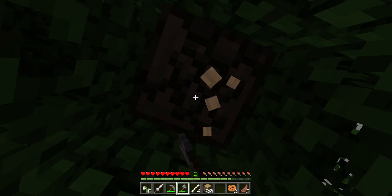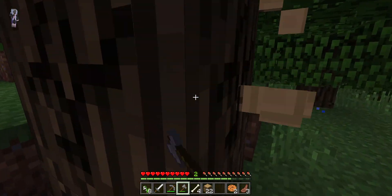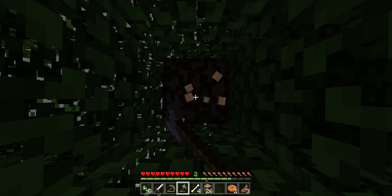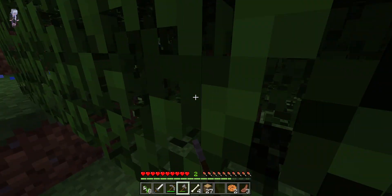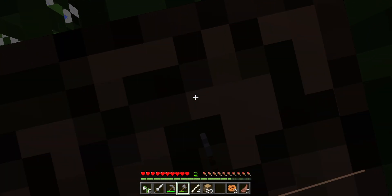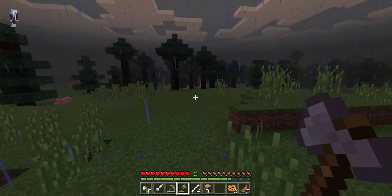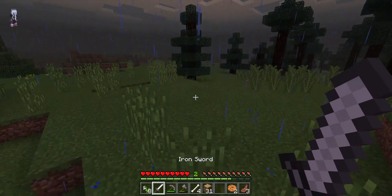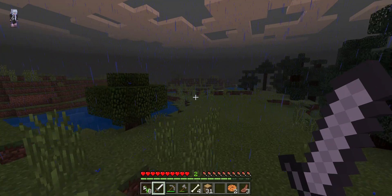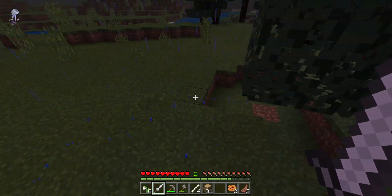I'm just gonna get around two stacks. I think one stack is 16, so I'm just gonna get 30 — 30 is gonna be good. Actually, maybe 35. I just want a lot of wood. Then we need to go mining for a lot of cobblestone, so 31 is fine. Let's see if there's a tiny cave anywhere — pretty sure I saw one over here somewhere. Just a small cave — actually it's just a hole in the ground.